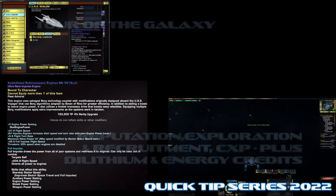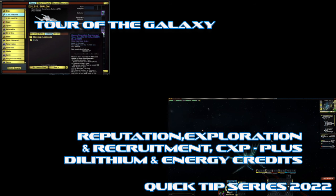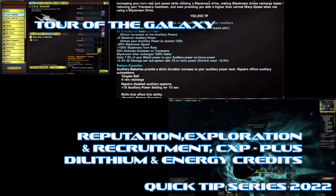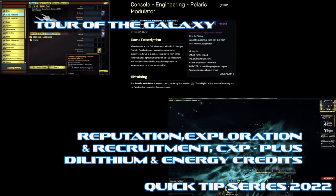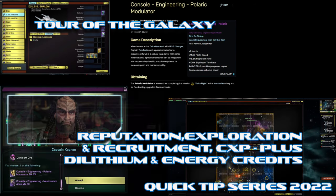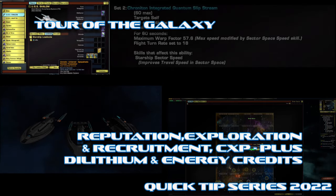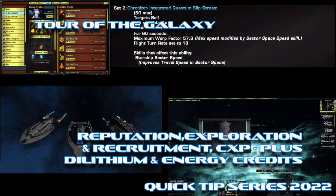For the last part, do your Tour of the Galaxy every day. That gives you reputation XP, exploration XP, and recruitment XP — and it also gives you trade XP, dilithium, and energy credits. I'll be linking that video at the end so you can see how important it is to complete all the requirements to finish a recruit.